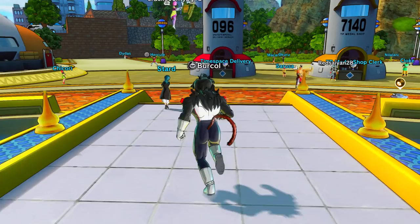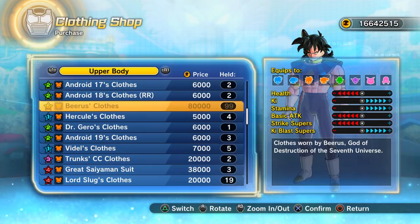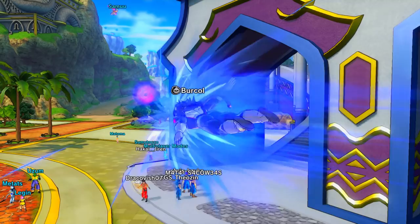The too-long-didn't-watch method: mix Beerus's top with Bardock's top from Dragon Ball Z, and use the Super Mix Capsule Z as the mixing item on a Namekian character. That should give you at least at some point an exceptional six-star QQ bang.